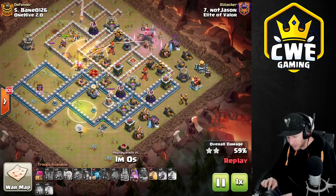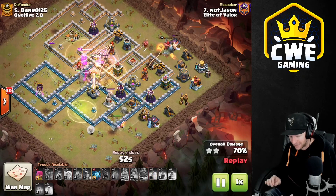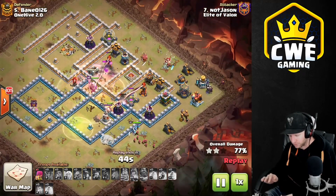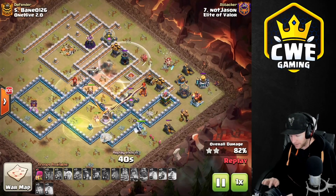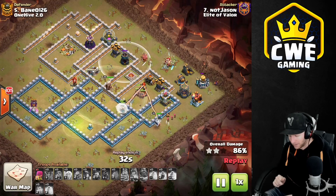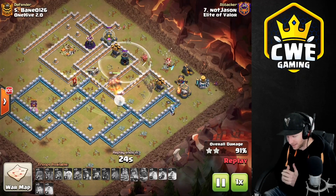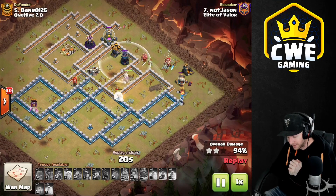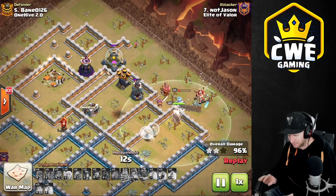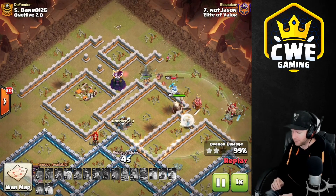Lots of mistakes in this attack — the Queen does not take the jump — but he got great value from the Blimp and the King funnel, and the Queen clears out everything on the back side. He finally takes down the Eagle Artillery and moves to the final Inferno. With Bomb Towers, it's nice to hit them late if they're right in the middle and you can cover them with a Heal. Spammy on this one, lots of mistakes, and he still gets it done — the Warden takes down the Bomb Tower and the Miners sweep through at full health.